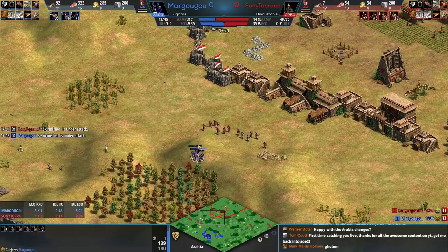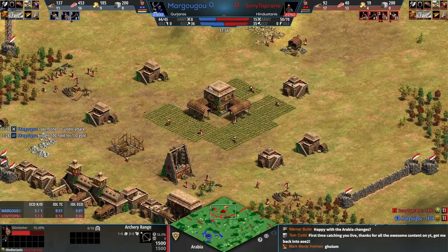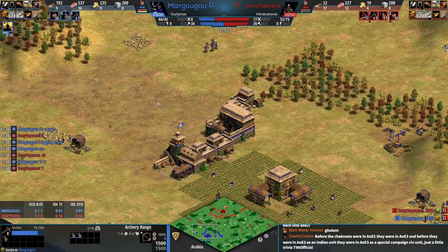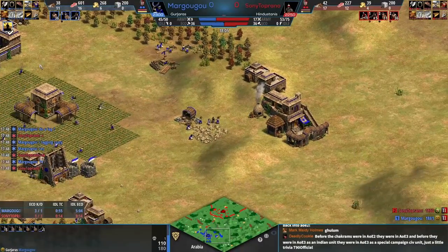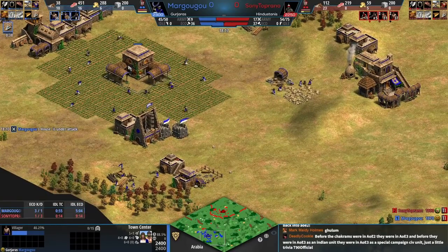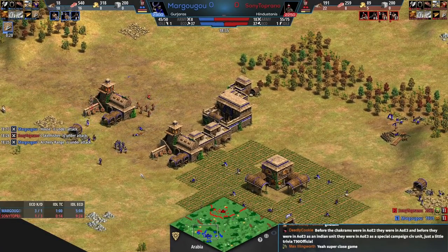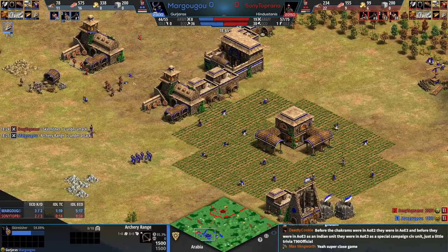Margu has gained the lead economically but no longer has the military lead — there's a lot of military coming from Sony Toprano. There's some lag; every time there's a new patch there are issues, which is expected but frustrating. Margu is going to take this fight but can't comfortably go up to castle age without solid military control. Unfortunately a villager goes down, but fortunately the eco is there to keep making skirms.